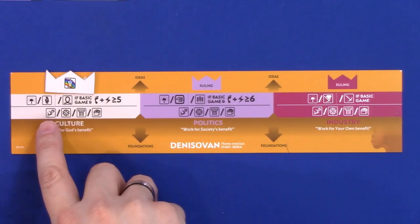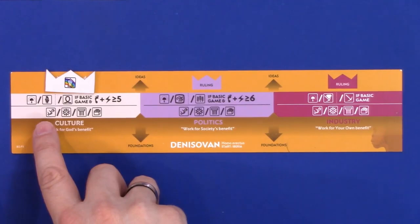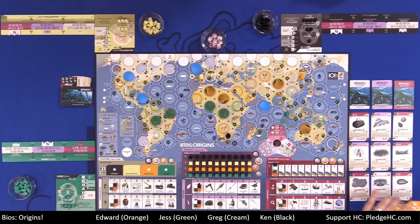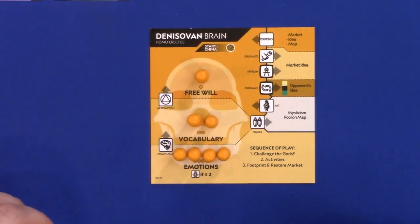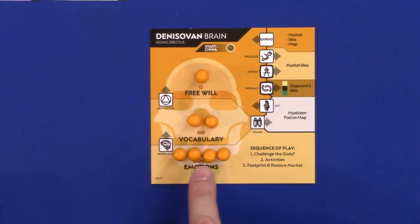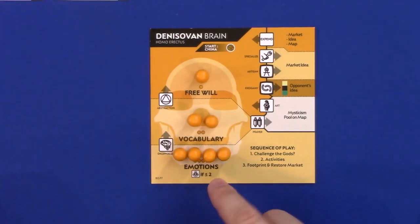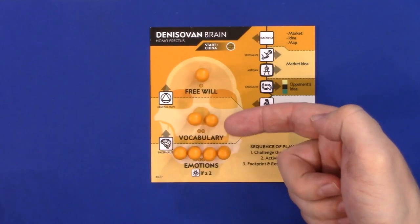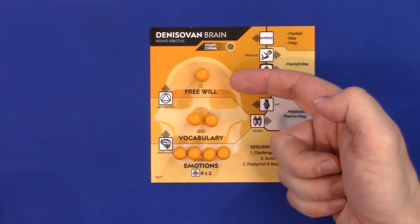The first action is the specialized action — it's a knowledge action. It moves pawns from your free will into the market as elders, and each action moves a number of pawns based on your information stage. Everyone starts with seven pawns on their brain placard: four emotions, two vocabulary, one free will. When pawns are in free will, they are essentially currency in the game. You start with one pawn in free will.